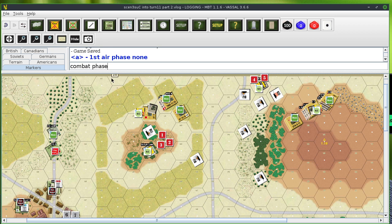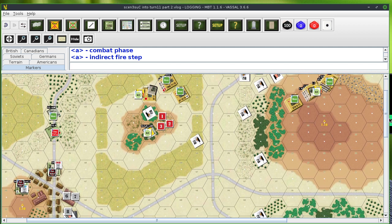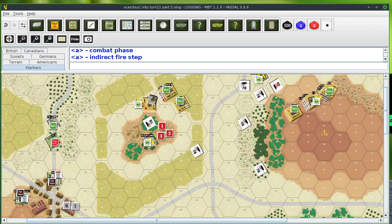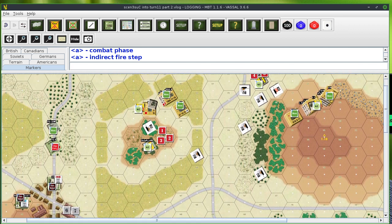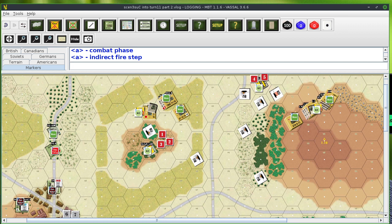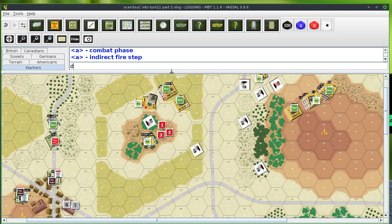We have the indirect fire step. In order to do indirect fire, you have to have a unit in overwatch as a spotter and a unit with a fire command, and the unit with the fire command cannot be in direct line of sight with the target. I don't think I have any indirect fire opportunities for either section or unit, so there's no indirect fire. Next we'll go with the direct fire step.